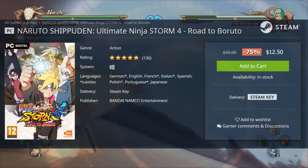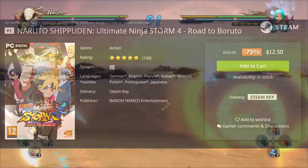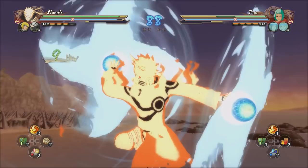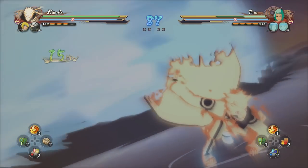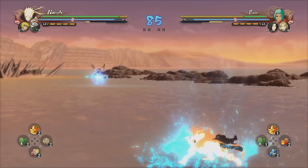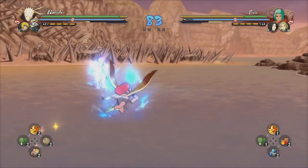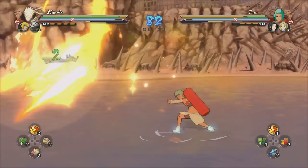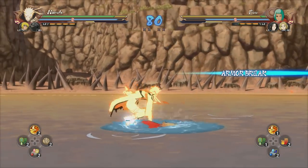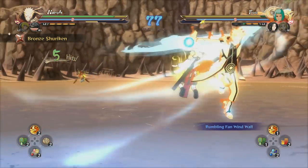Naruto Shippuden: Ultimate Ninja Storm 4 Road to Boruto is 75% off for $12.50. I'm a big Naruto fan — it's really the anime I grew up with. I remember the Toonami two-episode-a-week gimmick they were running that arguably put Toonami out of business. But I love those episodes of Naruto. Ultimate Ninja Storm 4's single player component is so over the top and excellent that even if you've watched the full anime, you'll get a kick out of it, and Road to Boruto adds the expansion as well.